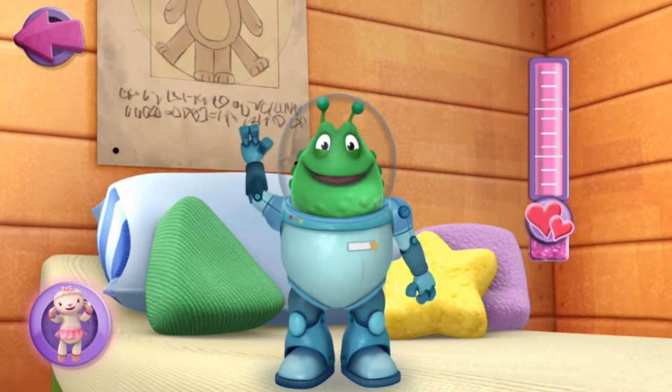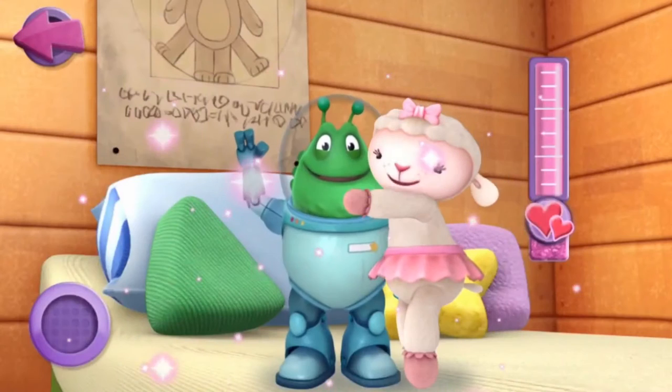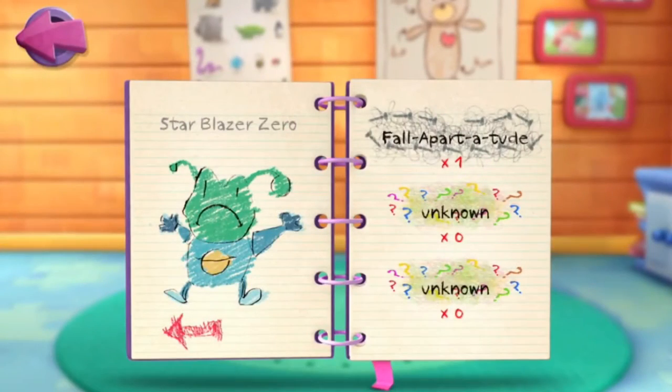Now it's time for some cuddles with Lammy. Tap Lammy and she'll give Star Blazer Zero some cuddles. I love cuddles. Now let's check out the Big Book of Boo-Boos. The Big Book of Boo-Boos keeps track of all the patients you've helped me cure. Tap the page to hear the patient's name or diagnosis. Swipe the page or tap the arrows to turn the page.